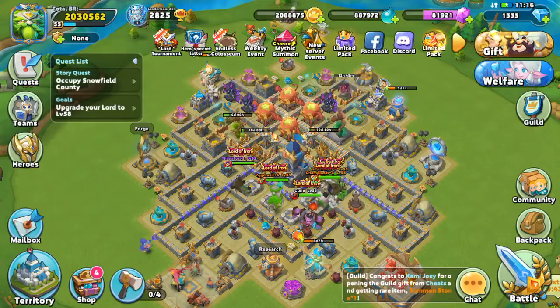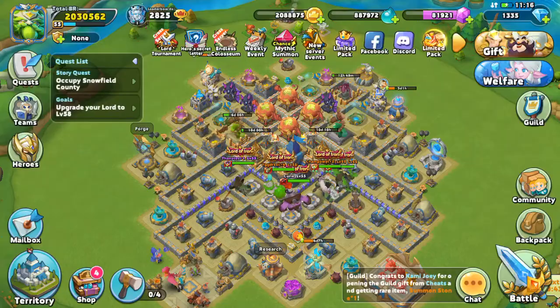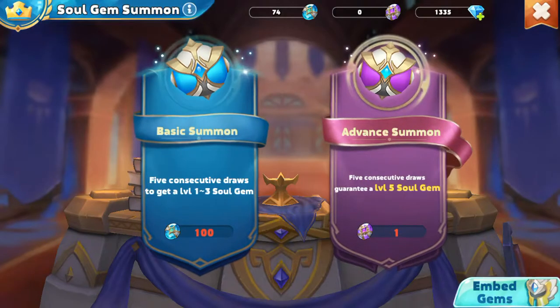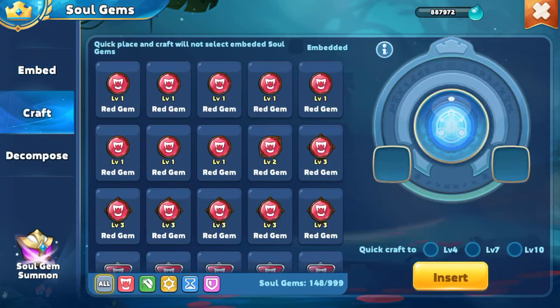So now that we've done that, you can go to your heroes or your teams. Go to your souls. And then on here, you can also hit the soul gem on the bottom to go right to it. But I want to go to craft, and I want to craft these up.